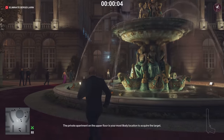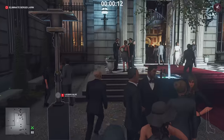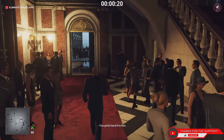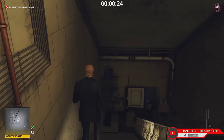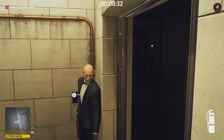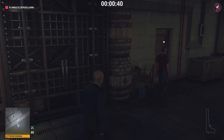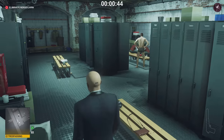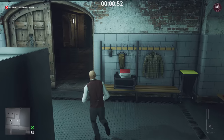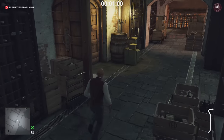First and foremost, we need to get to where the target is. The target is going to be roaming around upstairs. We're not going to bother with the invitation — we're actually just going to sneak through the basement area. Run all the way straight over to this door and go down the stairs. In the hallway there's going to be a stylist, so be patient and let him walk past you. Follow him into the locker room where there's a waiter's disguise — go ahead and put that on, just so there are no enforcers to run into down here. There's also a crowbar on top of a barrel — grab that to use as a melee item.